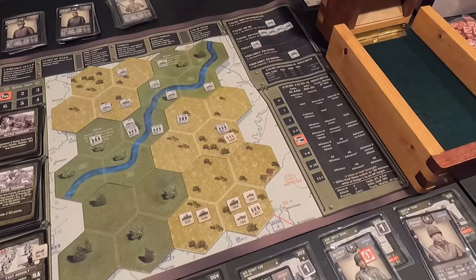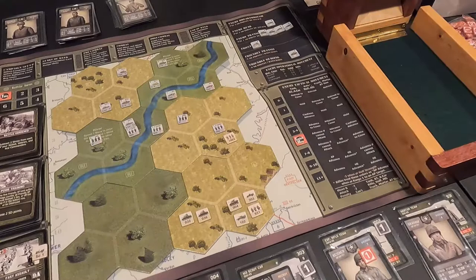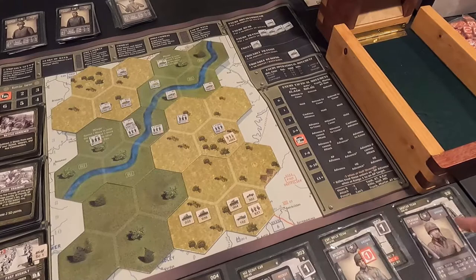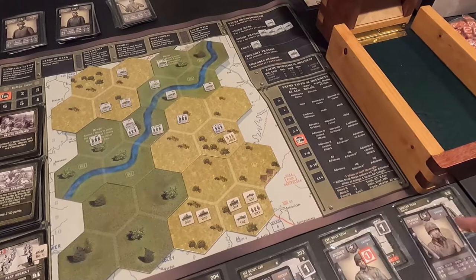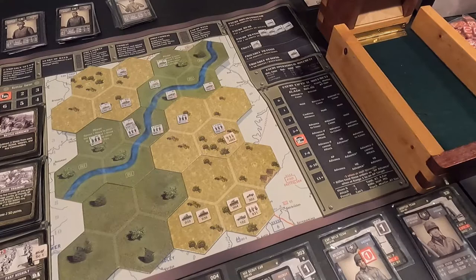I could fire my mortar team on that rifle company, or on the anti-tank team which is out in the open, or the rifle company out in the open. Firing at this rifle company would be five or higher minus two. I decide to fire at the rifle company — need five or higher, minus two. I fire and roll a six and a six — missed. Not what I was hoping for.